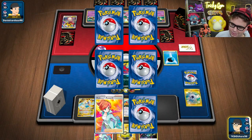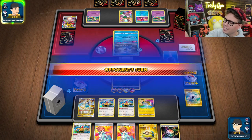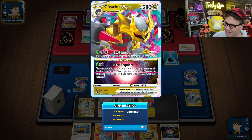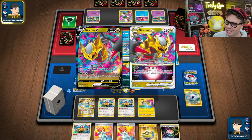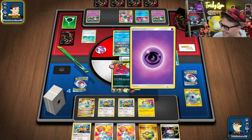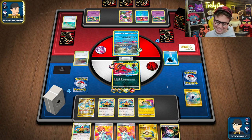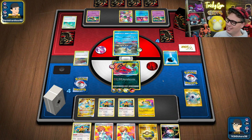What's crazy is that's why Lugia and Giratina are like two of the only decks in the format. They got the turn two Lost Impact — cool. I got the turn two Amazing Destruction. It's like it just doesn't matter. Boom, game. That's standard. The good decks are just broken — so broken.